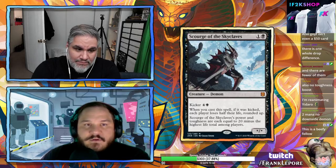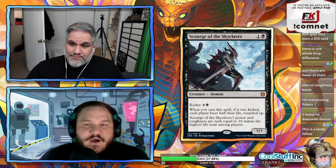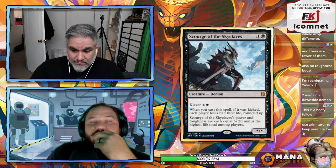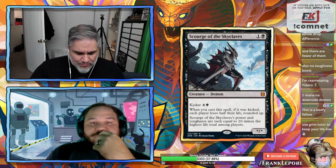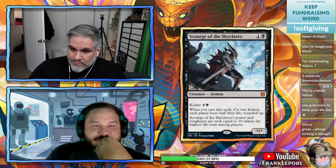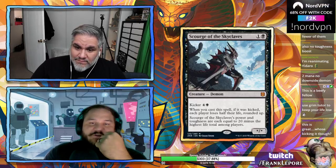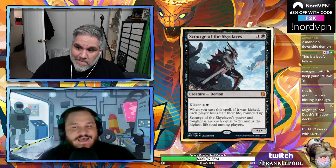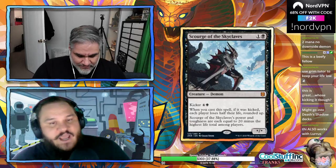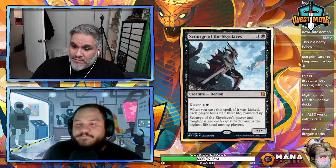Your life total also has to be lower than the opponent's for it to be its biggest. With the fetch lands and shock land equivalents in this format, you can get your life total down quickly. Going turn one mythic black land lose three life, turn two destroy their creature pay more life, turn three play Scourge — probably a 4/4. Also another card you can cast with Lurrus.